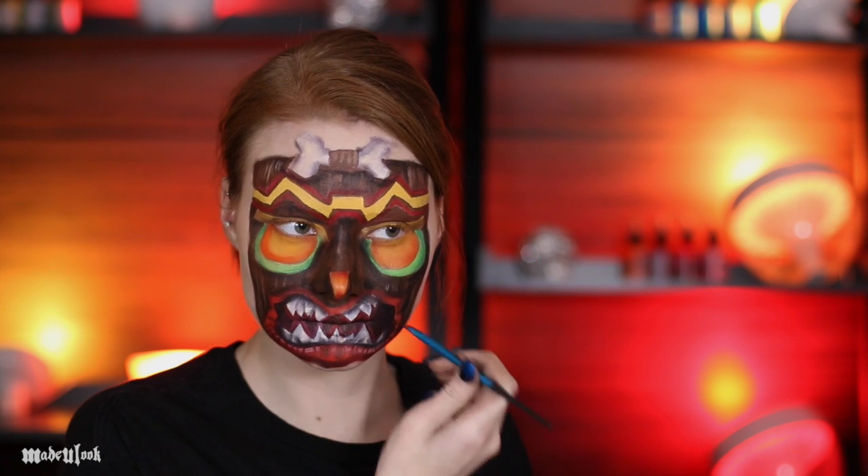I also wanted to add a little more detail to his lips and went ahead and highlighted them and then also added the cracks using dark red. Uka Uka's beard also comes out as sideburns and then a beard itself — I first layered on yellow paint, then a little bit more orange, and then a little bit darker even closer to the mask.